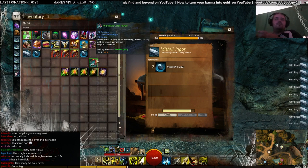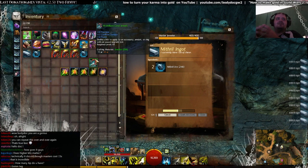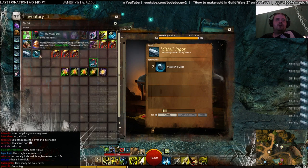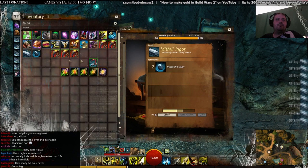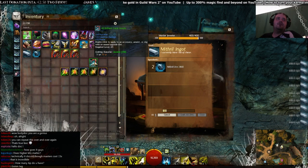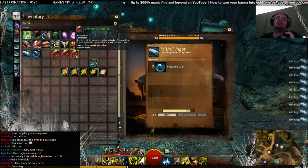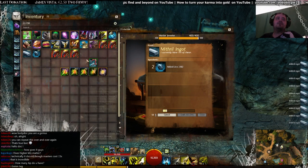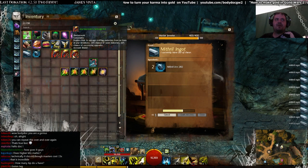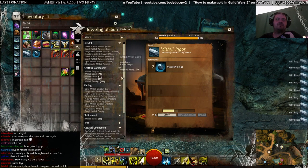You're salvaging and you're crafting what you salvaged, and that will bring you more essences. For those who are farming mithril and keeping it — if they invest in, let's say, 5 gold in Brilliant Coral Jewels they can start doing this. You can use a higher rarity salvage kit; I personally prefer the Journeyman Salvage Kit — it's a personal choice.